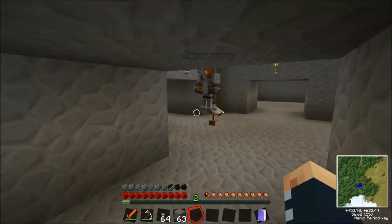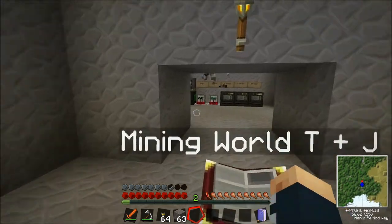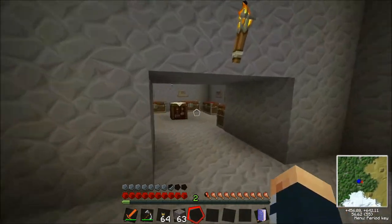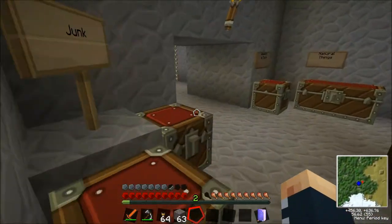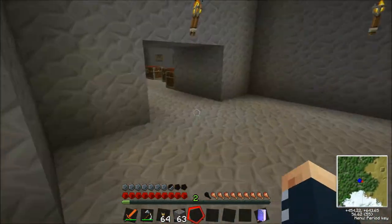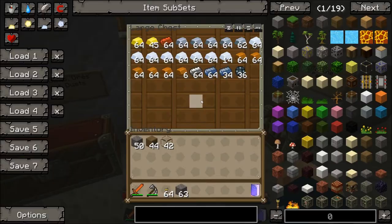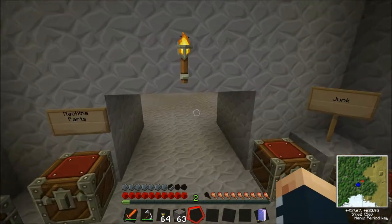Hello everyone and welcome back to Amps episode 6, me and Jo. Last episode we did some cool stuff - we got some machines going and we've got the geothermal generators back there, heat generators. I went mining while Jo was away and I got a load of ingots and a load of lovely stuff, which is pretty cool.